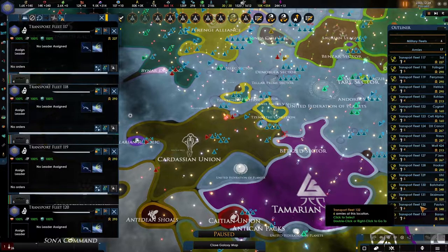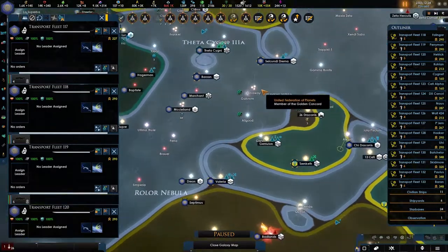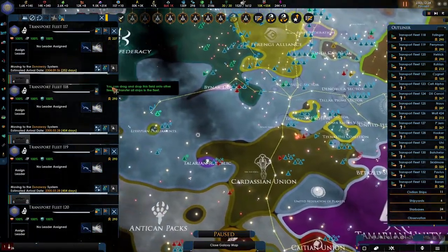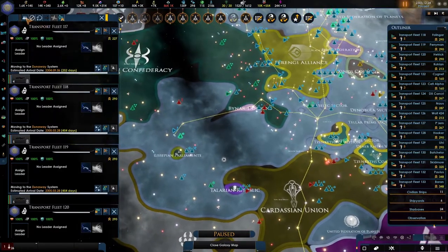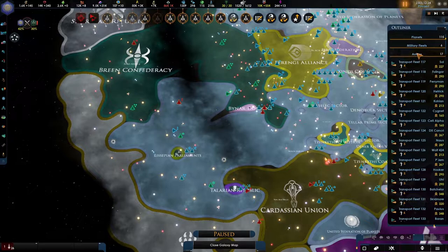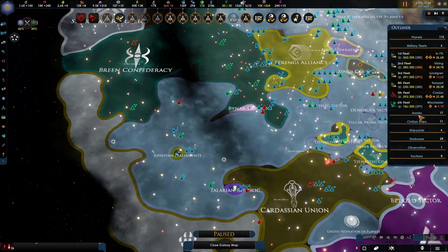What we'll do is we'll start sending them into a single system over here. And with all of that done, we'll definitely be grouping them up once they are there. Some of the planets are still building a few troops and it will just have to be like that. The fleets are doing fine, and armies we'll see in a second.